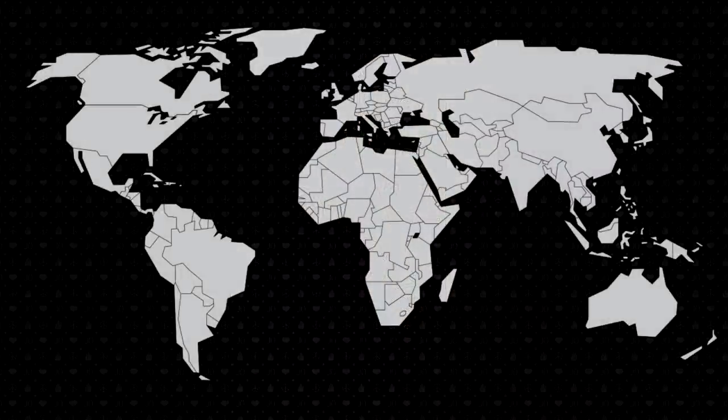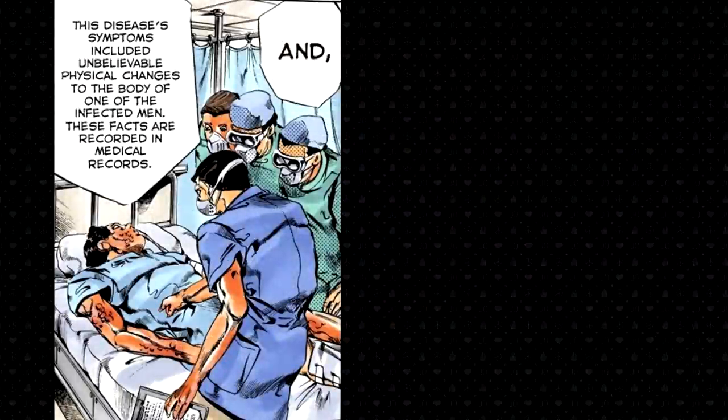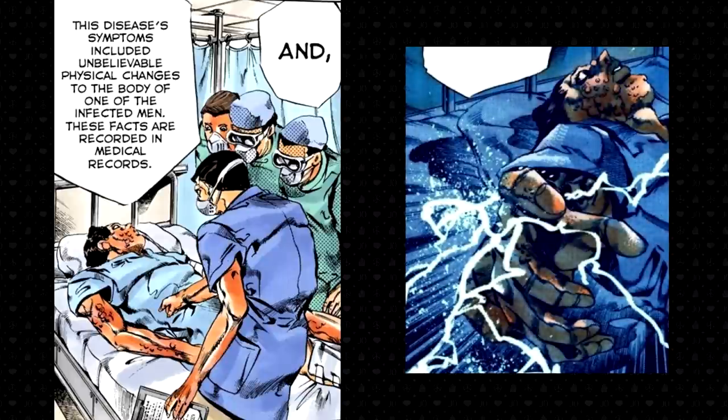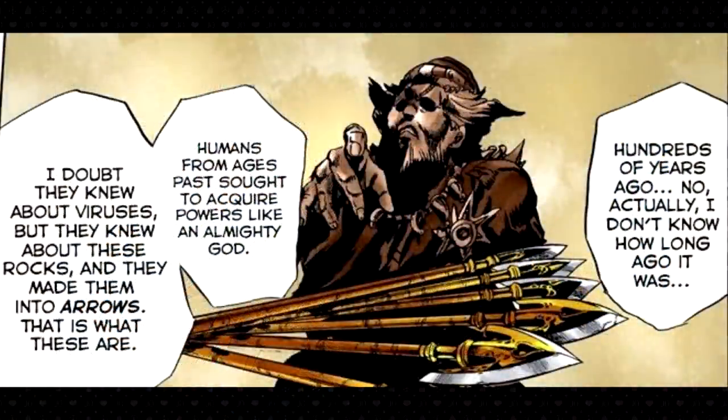The history of stands begins circa 50,000 BC, when a meteorite crash-landed in Cape York, Greenland. The meteorite held a strange virus that would kill most life that came in contact with it. However, if you are compatible with the virus, you will be bestowed with a supernatural ability known as a stand. At some point later, an unknown man discovered the meteorite and fashioned six arrows from it.